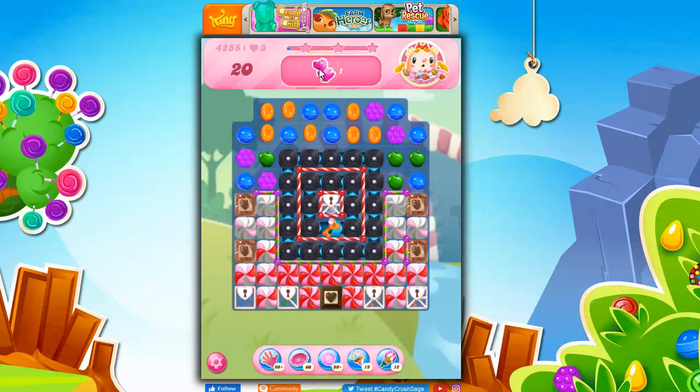We've got 20 moves to collect one dragon — right there. The collection spot is right here.